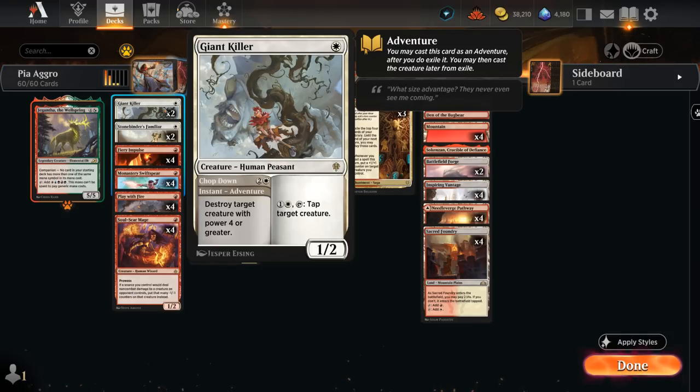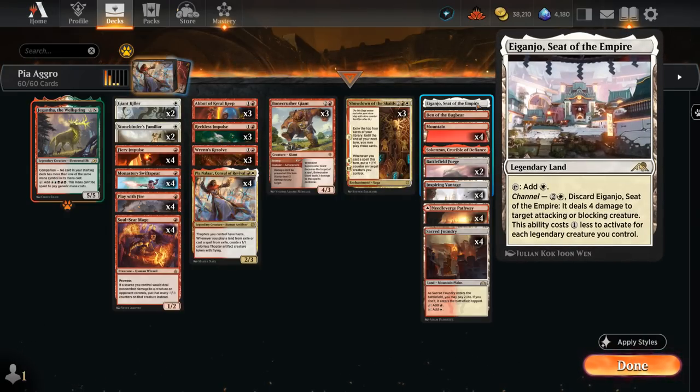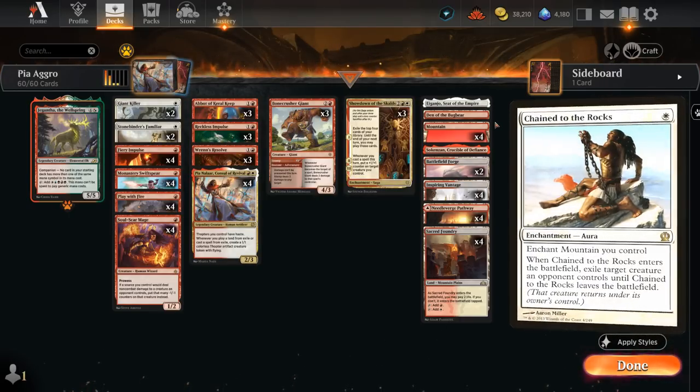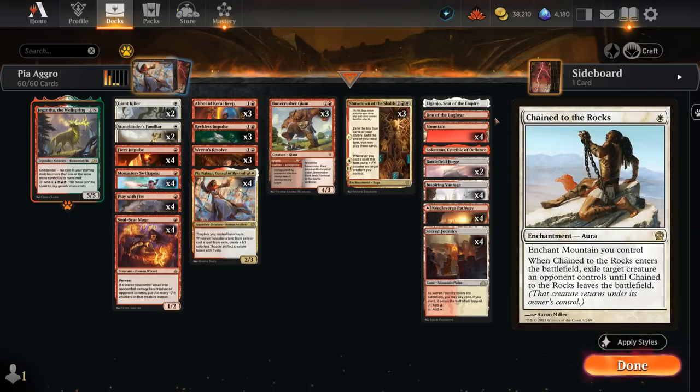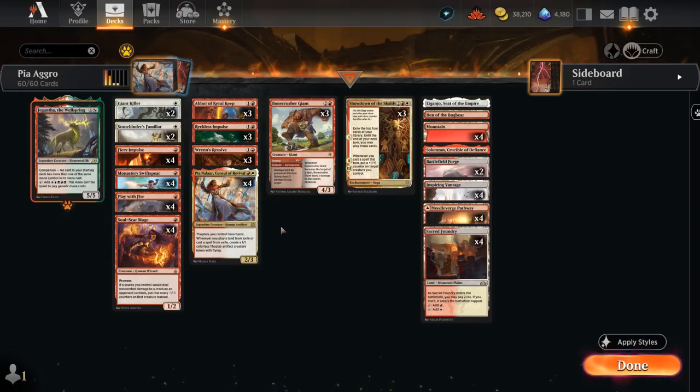Giant Killer is effective against Grease Fang — we can tap it down before it crews or destroy it with Chop Down. The mana base has red-white dual lands, Crucible of the Worldspine which can be channeled for a one-mana discount from Pia, and Den of the Bugbear as a creature land. One advantage of not having Chained to the Rocks on Arena is we get to play more non-Mountain lands. We also free-roll Gigantas as a companion, though don't expect to cast it very often.